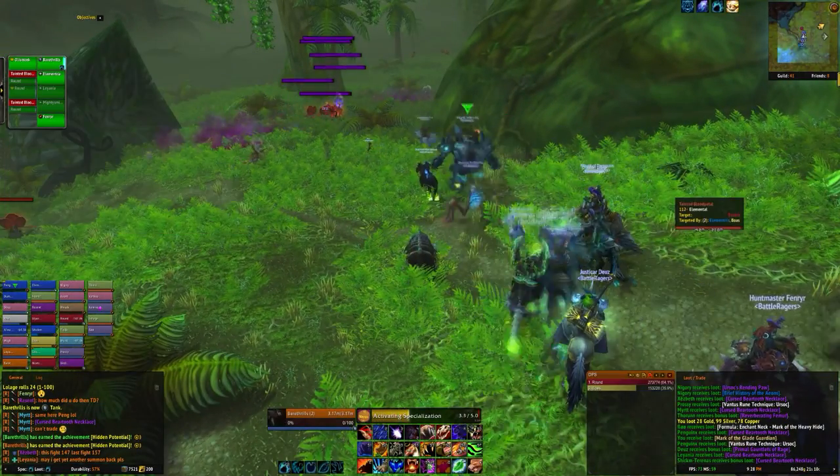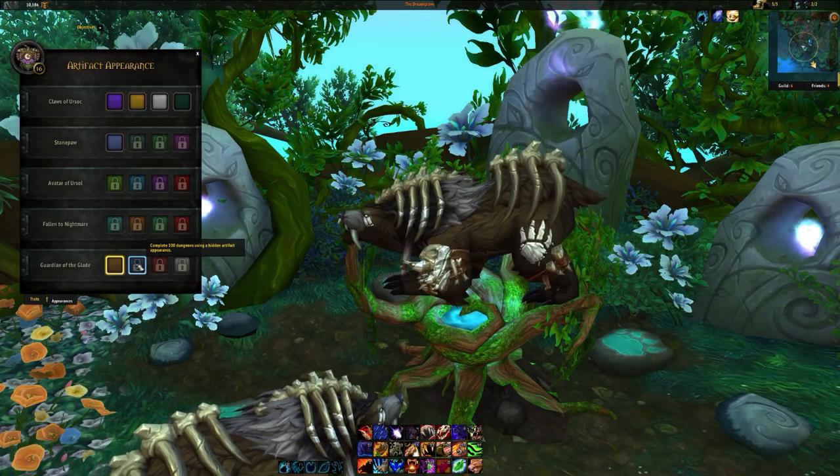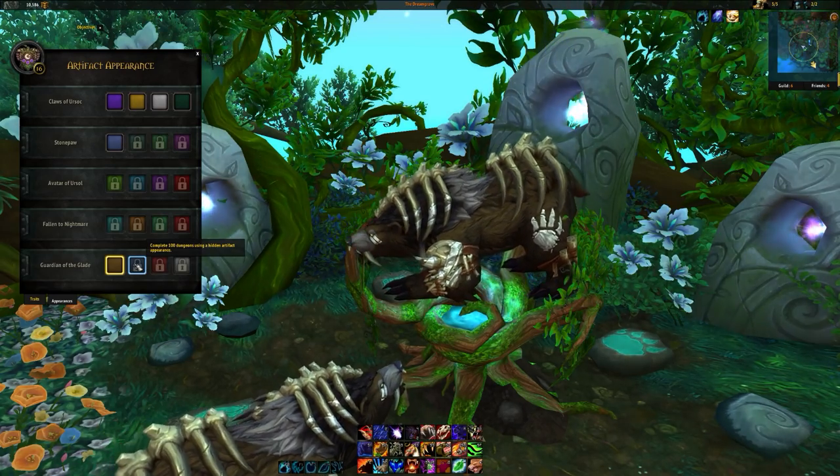The skin, like other hidden artifact appearances, has 3 colours, earned by completing 100 dungeons, finishing 200 world quests, and getting 1000 honourable kills, all with the hidden appearance equipped.